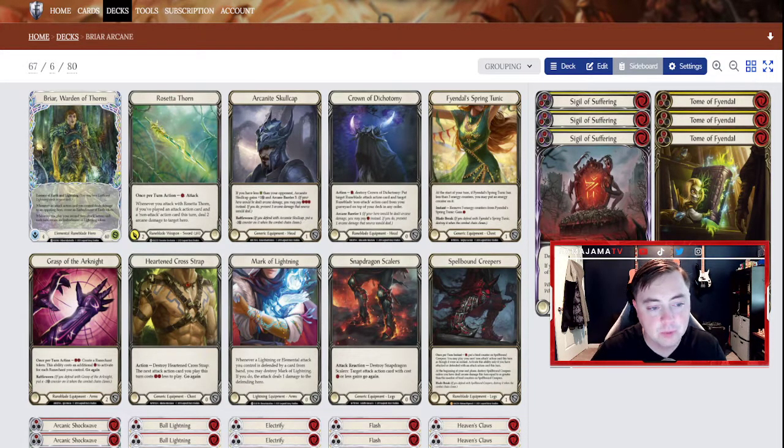We're going to use her weapon, Rosetta Thorne. It's a great weapon — it deals two physical, which is not that much for a one-cost attack. But not a lot of people like to block a two-physical attack with one card. If you play a non-attack action and an attack action in the same turn on your offensive turn, then it will also deal two arcane. So it's dealing two and two, which can be very useful for that chip damage as you're grinding out the game.